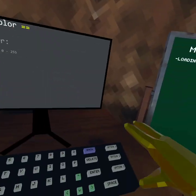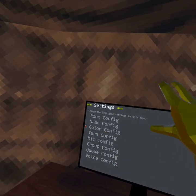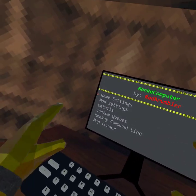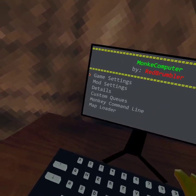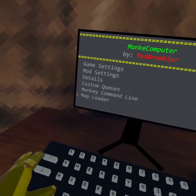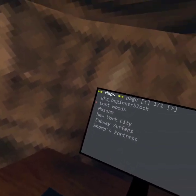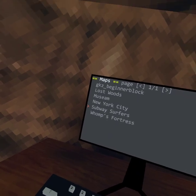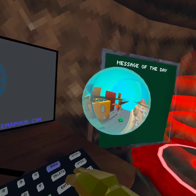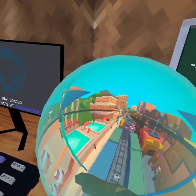Don't worry about all of that though. Even if you're banned, you can still use this. We go to map loader — that's the best part. It comes with its own maps. I'm going with Subway Surfers. Enter. Okay, now we can spin it around.